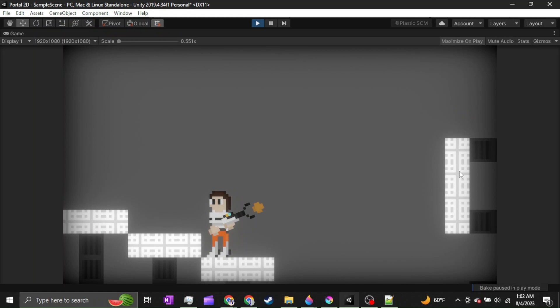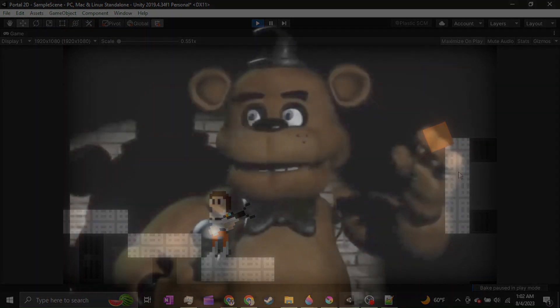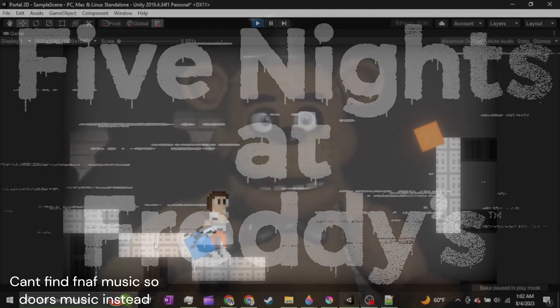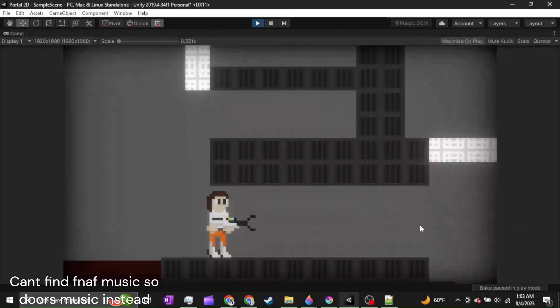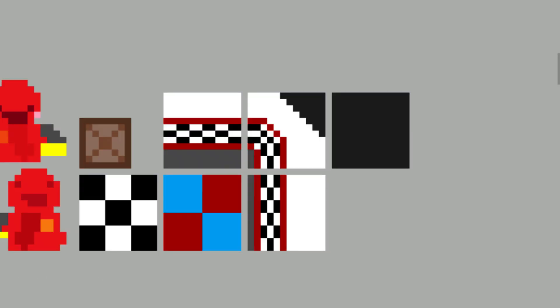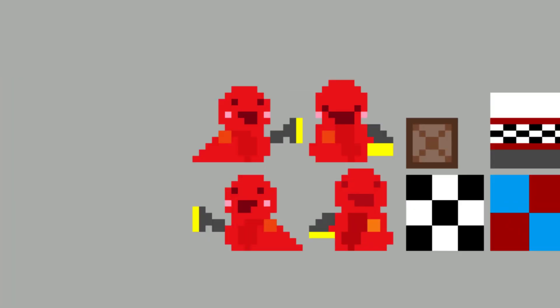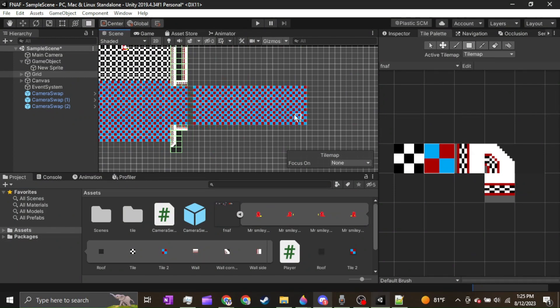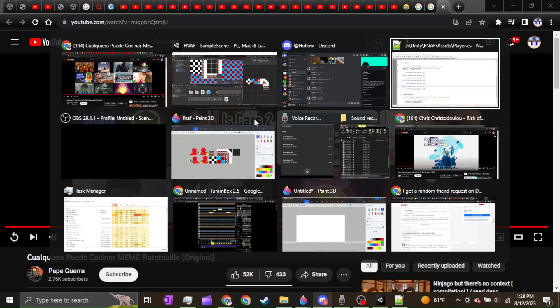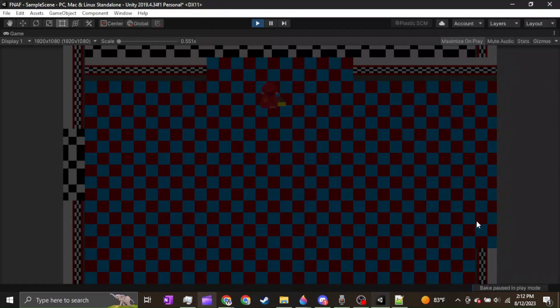The next game LDV chose for us to recreate was a game I was not familiar with, and that is Five Nights at Freddy's. So I made some art, including some tiles for the ground and the player. Then I made a level using the tiles I made earlier. And then I also made a player movement system with the sprites and such.